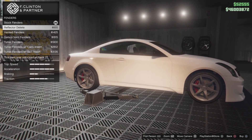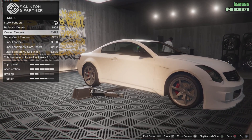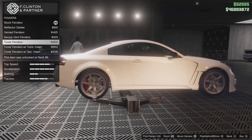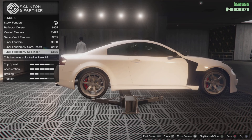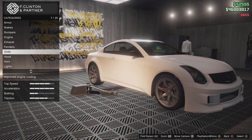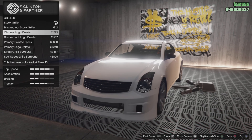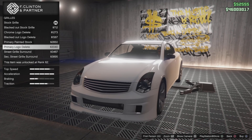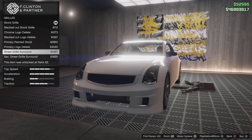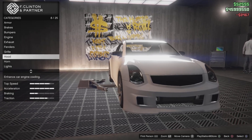Moving on to fenders — we can remove the reflector, which is a small but meaningful change. There's also stock fenders with reflector delete, vented fenders, swoop vent fenders — that's one big vent — tuner fenders, tuner fenders with carbon insert, and tuner fenders with secondary insert. I'm going to go for the reflector delete. Moving on to the grill: blacked out stock grill, chrome logo delete, blacked out logo delete, primary painted stock, primary logo delete, and street grill surround — I like that, it's clean. I'll go for street grill surround.